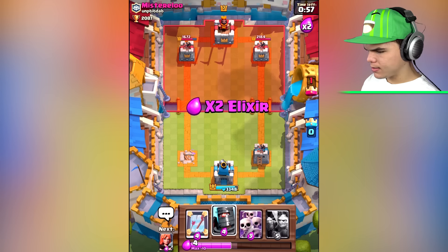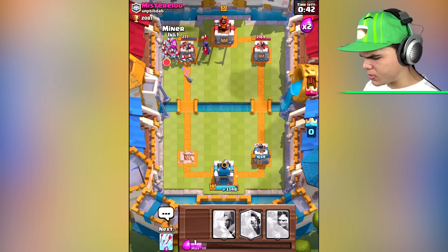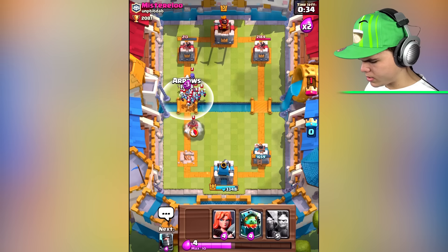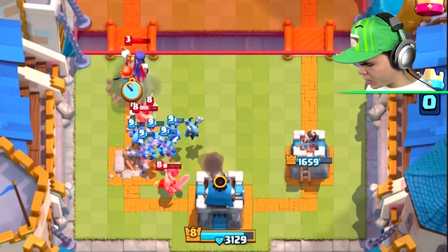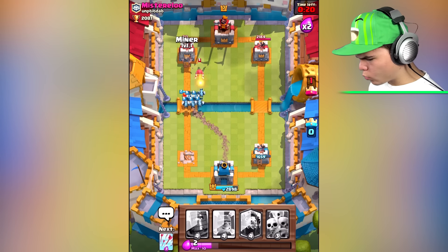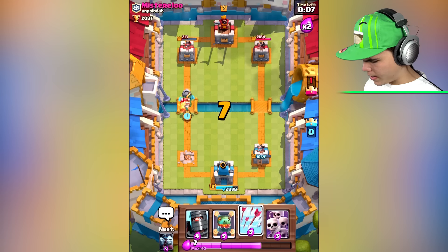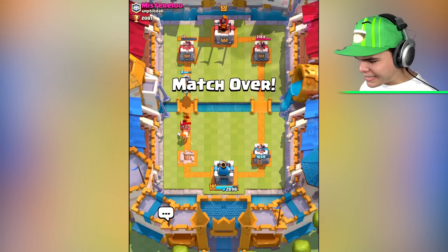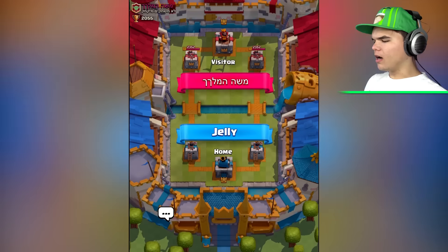I'm gonna have to go attack mode. Dark prince is doing some major damage on one of his towers — I could potentially get it. Another miner coming in. He's coming in with some minion hordes — I'll take that one out just like that. Valkyrie versus witch — that should be quite good. Back in the attack — we got 21 seconds to take out one of his towers and we'd still have a draw. We need to do so much damage — arrows, come on! 17 HP on one of his towers. We're moving on.